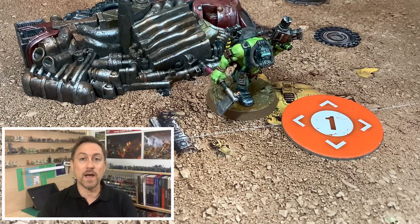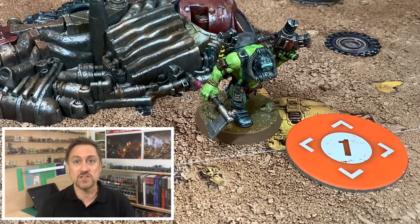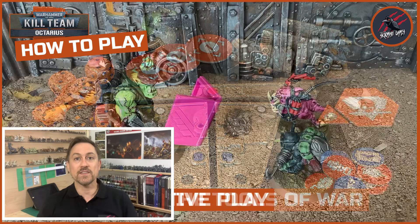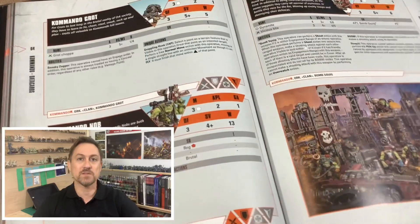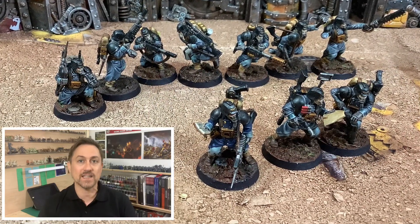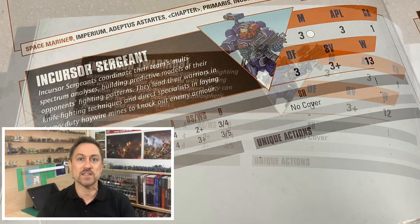That's pretty much everything I took from the battle report — really seeing those Orcs not acting like Orcs, really going for the objectives. The objective nature of the game really forces you to do that. What I've learned from going through all the rules and playing a few games so far is to really learn the kill team and what those operatives can do. I'm going to take from this battle report: don't be tempted to put in all the fancy operatives with all the different abilities and unique actions, because it can be overwhelming when you're just starting out.